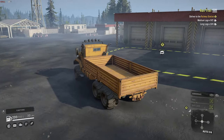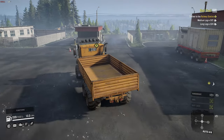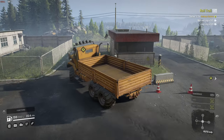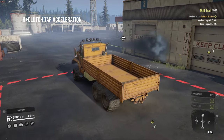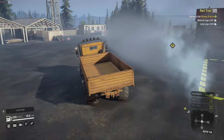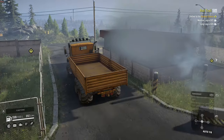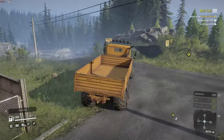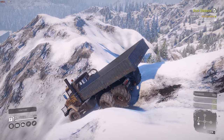N stands for neutral and is for revving at the lights to impress the ladies and coasting on fumes, so we can forget that one. It should reduce fuel consumption compared to being in gear, but that is not the case. But it can help you achieve a higher top speed when going downhill, should you wish to do so.